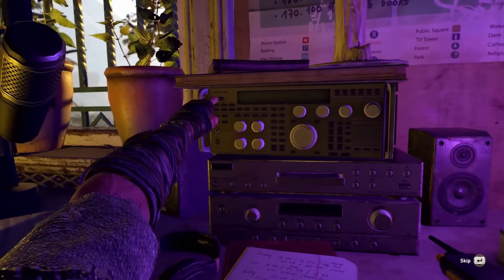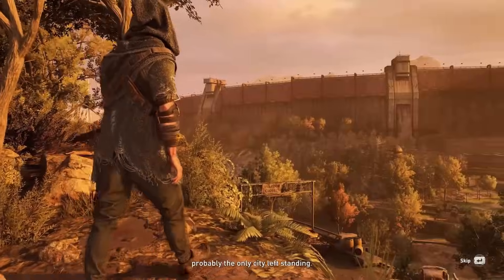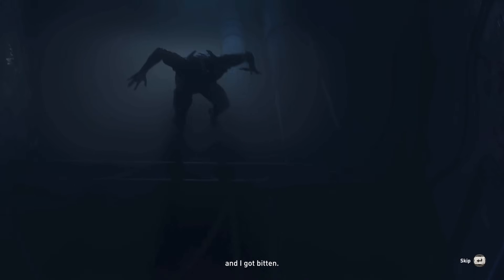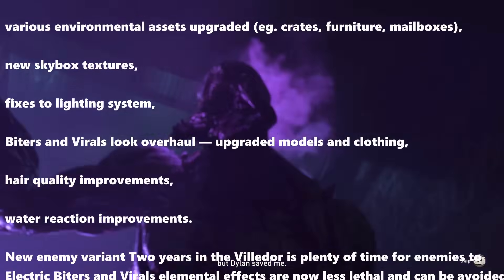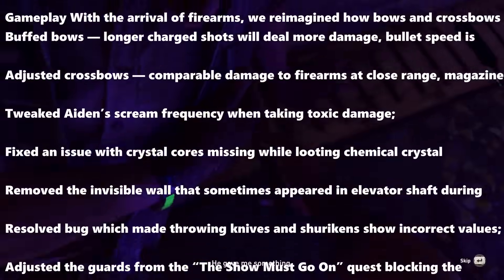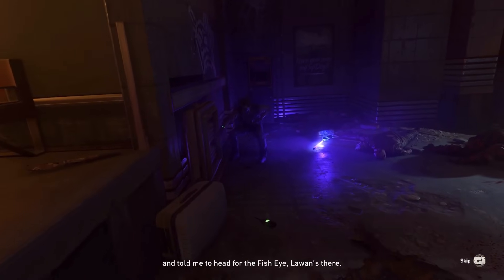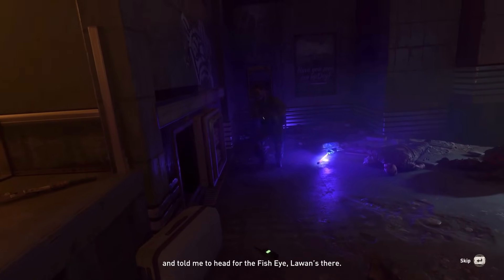Moving on to the actual video: when I mention secret changes that Dying Light 2 introduced with the Reloaded edition, I'm specifically talking about stuff that was not included in any of the patch notes — things they slipped in under the hood, so to speak. First on the list, let's start with the flashlight.